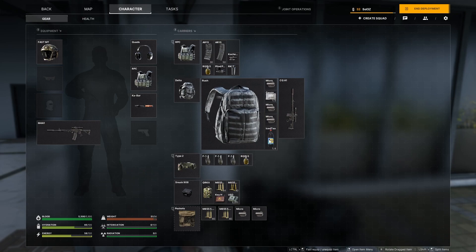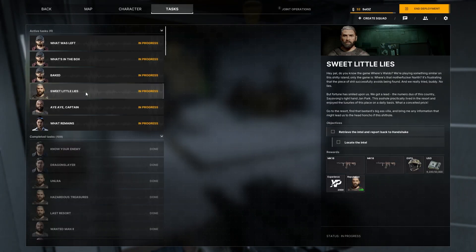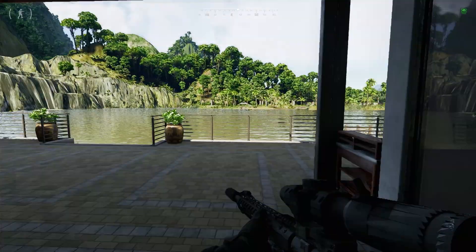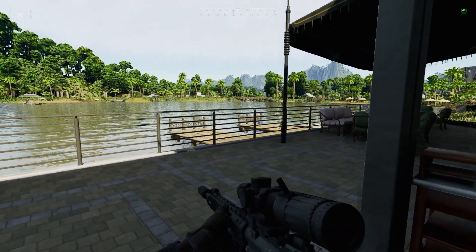Welcome to this guide. Right now we're doing the quest called Sweet Little Lies. We need to locate intel for Handshake and open a door which requires the Villa Lucia key — it's this key right here, the Villa Lucia key.